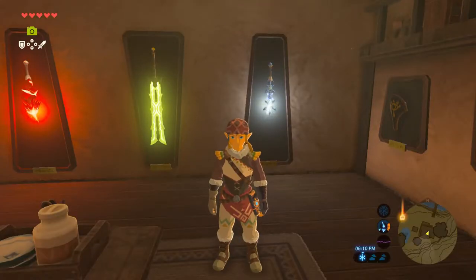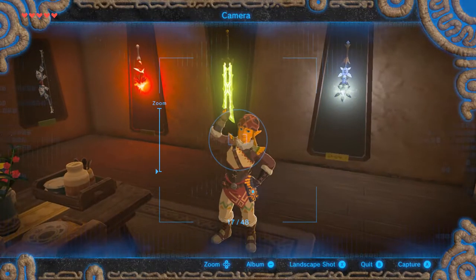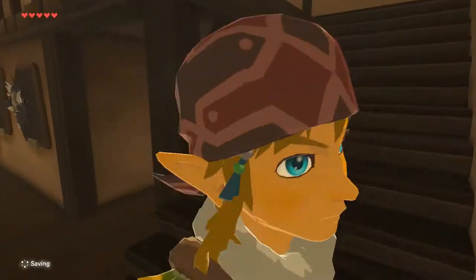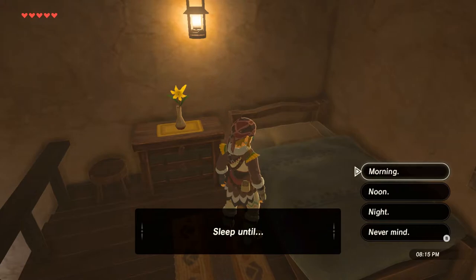Now the house can be upgraded multiple times, and it'll add a wide variety of things to it, such as placeholders for your swords and shields that you'd rather not take into battle. But it can also be upgraded to a place where you can sleep for free, though it doesn't add any extra hearts like it would if you stayed at one of the inns on a soft bed.